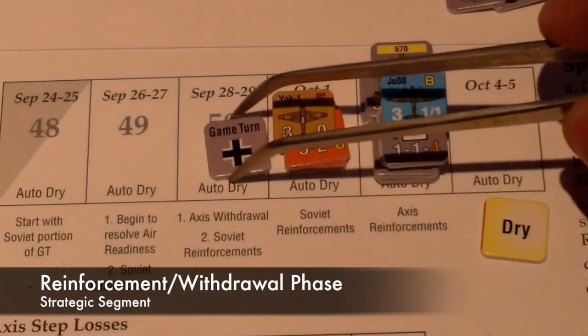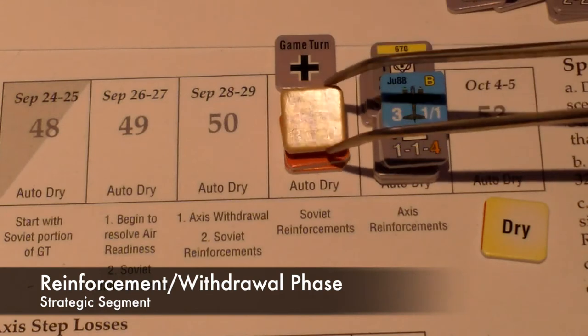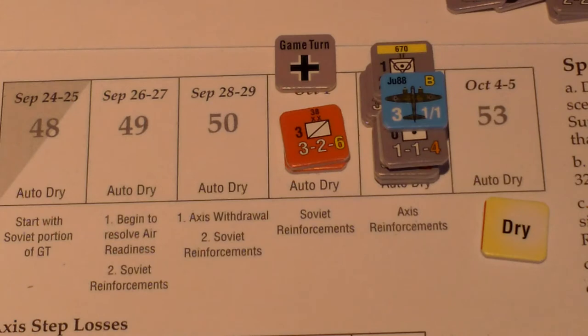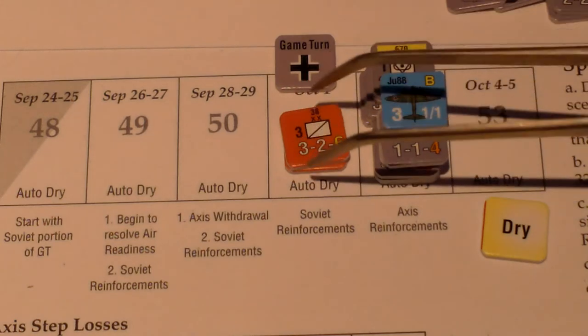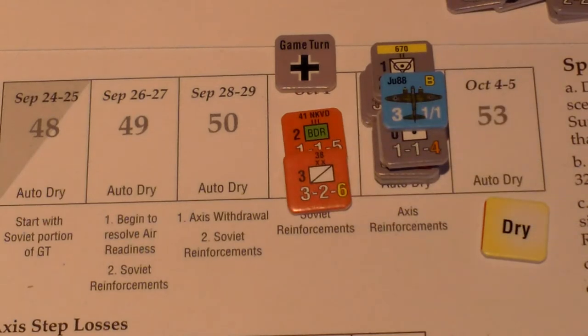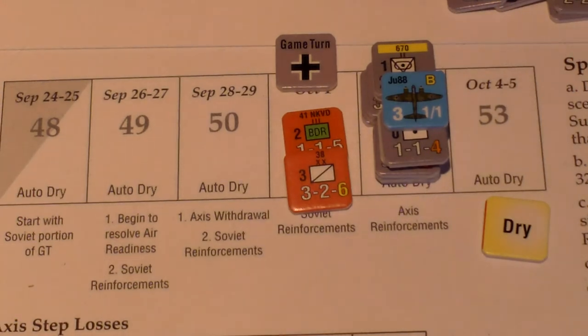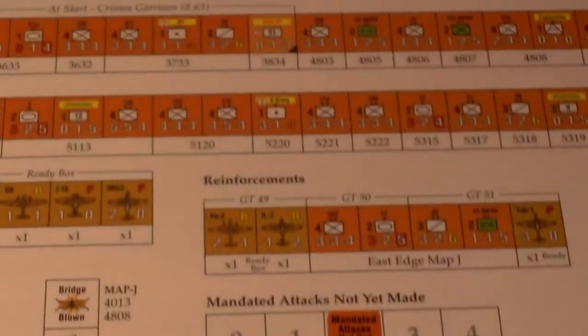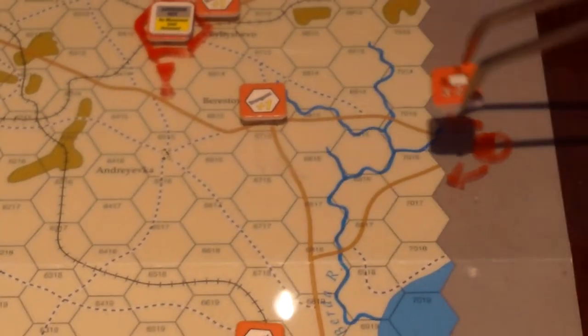Let's go see Reinforcements and Withdrawals. Looks like there's a Soviet Yak-1 — I'm going to put that in the Ready box. Then looks like a couple of units: a BDR, Border Guards, which is an NKVD unit, good for defense. And a Cavalry. They're going to go in on the east edge of the map per the Reinforcement Schedule, and we'll go ahead and throw them right here.